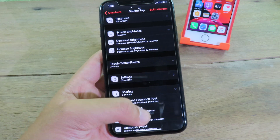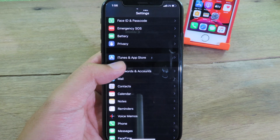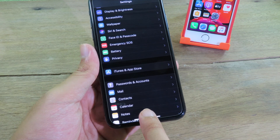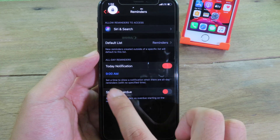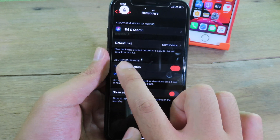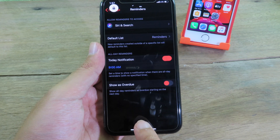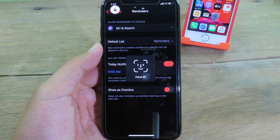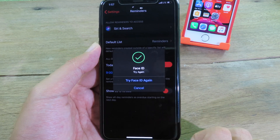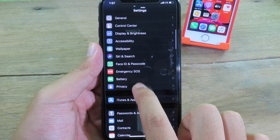Now it's selected. For example, I'm going to freeze the Settings screen — I double tap on my home bar and you can see the lock icon appear. When I try to swipe anywhere it doesn't work. To unlock, you double tap again and confirm with Face ID. As soon as my face is confirmed, I can navigate normally again.